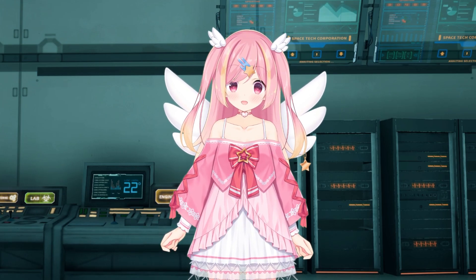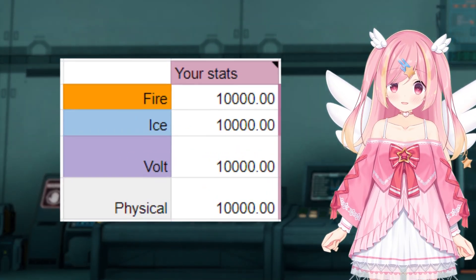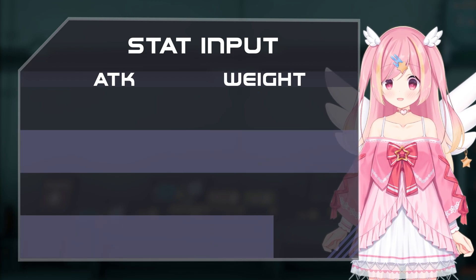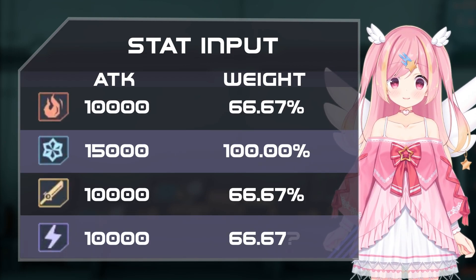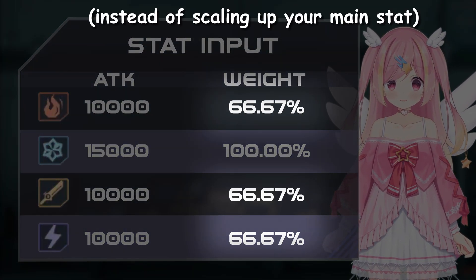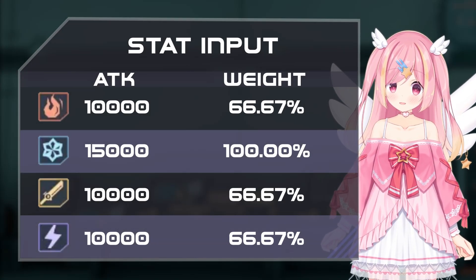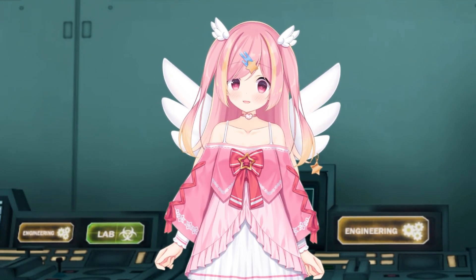So, how do these calculations actually work? Let's start from the beginning with the inputs. The stat input is simply a weighted system that weights your highest attack at 100%. This is to weight down values appropriately, instead of scaling them up. After all, it's not a calculator to see how good your gear is — it's to compare different setups with gear as a constant.